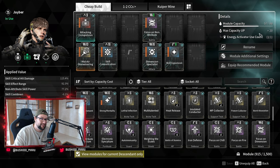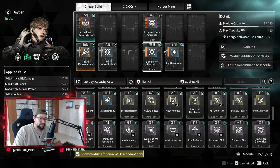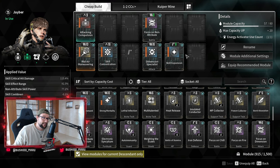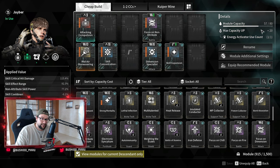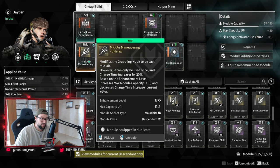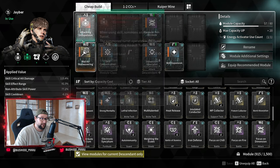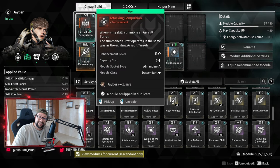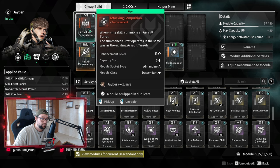I'll introduce you to the cheap build. This is about 57 capacities used. If we talk realistically, and you just picked up the Descendant and haven't invested in an energy activator, you would be at about 55 capacity or so. Make sure you drop in some kind of sub-module, whether it's maneuvering or just add the tank capacity on top so that you have enough room to play. Without this module, this build is not really going to work.